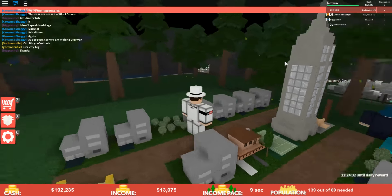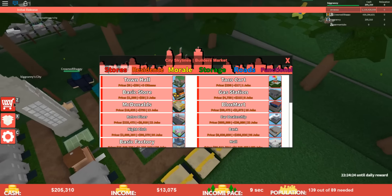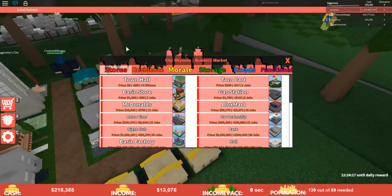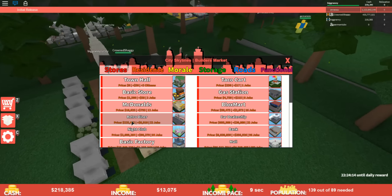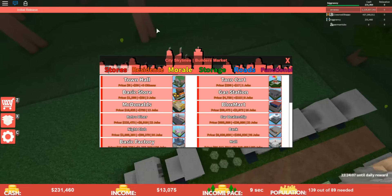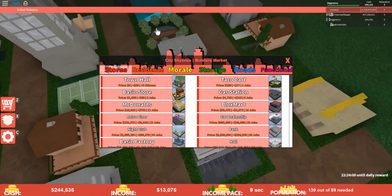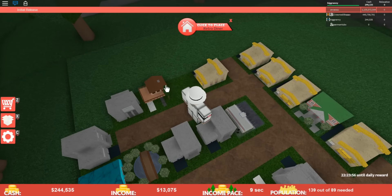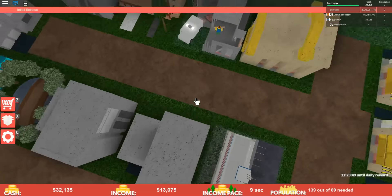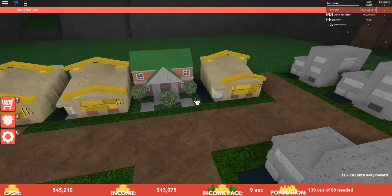Let's get another retro diner — we have plenty of citizens. Those villas look so much nicer than the condos. I don't want to leave this game because I know if I leave, everything's going to get rotated, which is really annoying. Car dealership makes like four times more money but costs three times more — should we save up for it? Let's get another retro diner and then we can save up for the car dealership in the next episode. Anyways guys, I hope you enjoyed the series so far of City Skylines on Roblox. Don't forget to subscribe and like. Thanks for watching — I'll see you guys later.